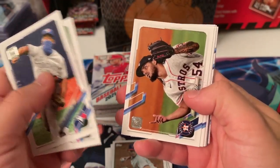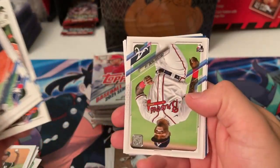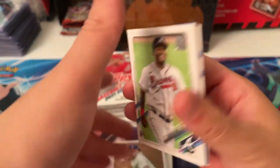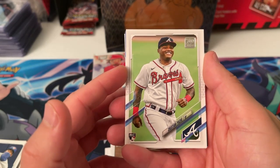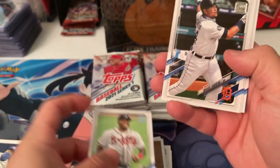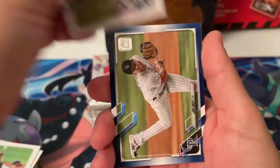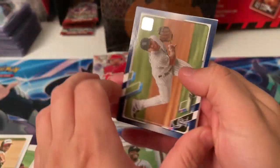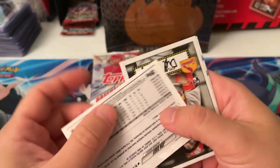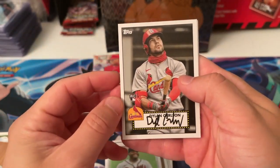Pujols — this is his last year. Got Acuna, lake. Another rookie right here for the Braves — Christian Pache. Yeah, this is another one we're looking for. Looks like we got a blue coming up. Hopefully it's a good rookie. Joe Adele gonna be solid. We got here John Gray. The blue cards are not numbered. Dylan Carlson rookie card insert.